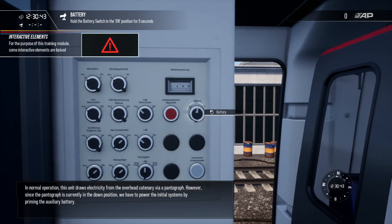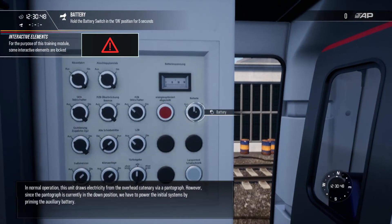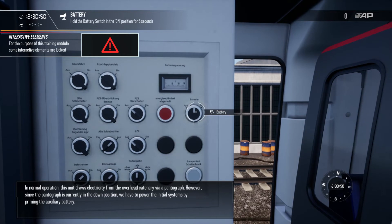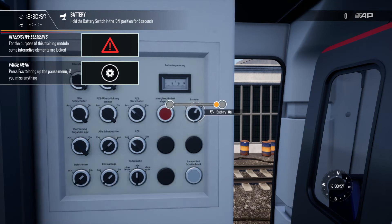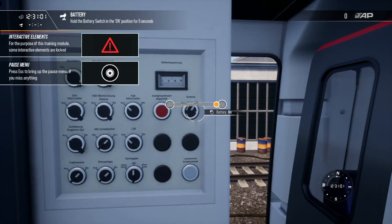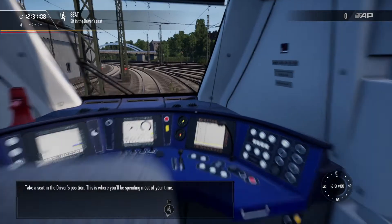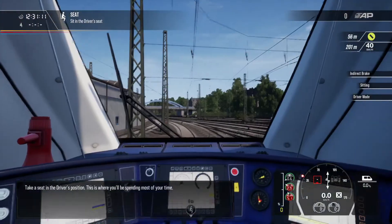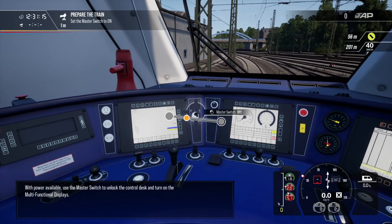In normal operation this unit draws electricity from the overhead catenary via a pantograph. However, since the pantograph is currently in the down position, we have to power the initial systems by priming the auxiliary battery. Take a seat in the driver's position — this is where you'll be spending most of your time.